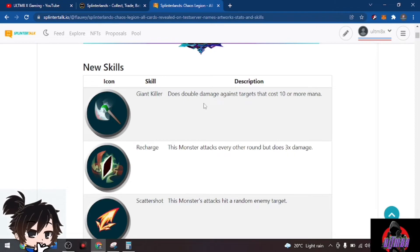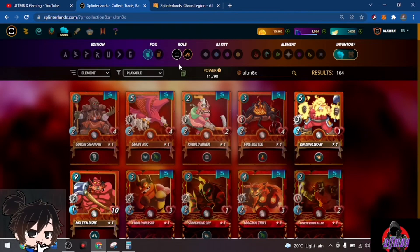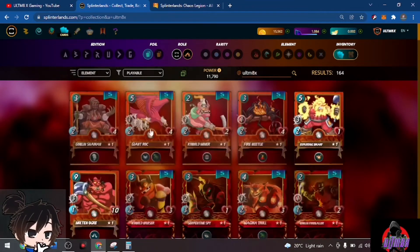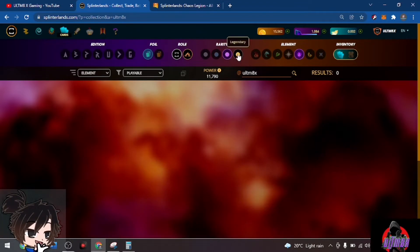This is just a preview — it may or may not be changed. We have Giant Killer as one of the new skills: it's double damage against targets that cost 10 or more mana. This is a great counter for big-mana monsters like Molten Ogre or legendaries.